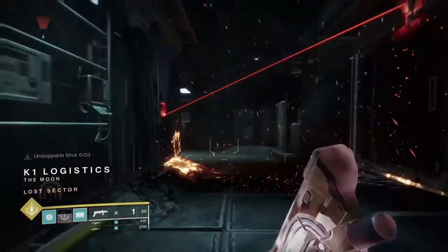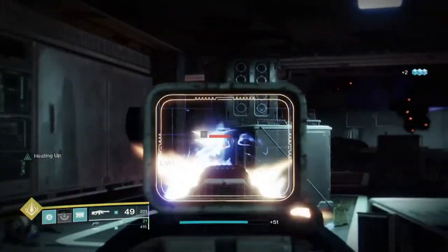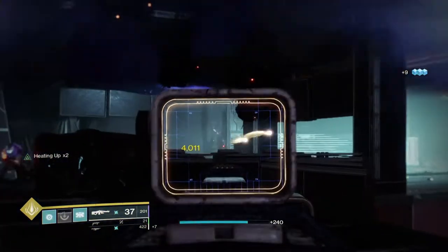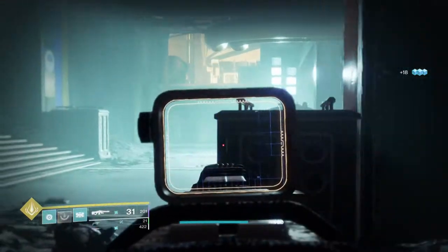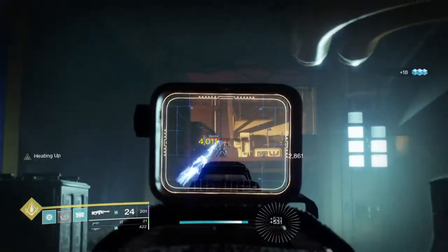For our third option, we have A Fine Memorial, obtainable via the Essence of Greed as part of a Moon Weapon questline. As of recently, Moon Weapons have been reissued from Season of the Splicer, and some returned weapons have worse perk pools compared to when they were first released. Luckily, A Fine Memorial is among those reissued with fantastic new perk sets that make it rival other machine guns.